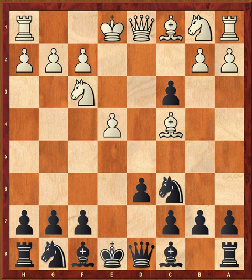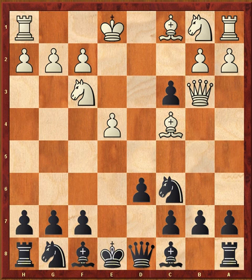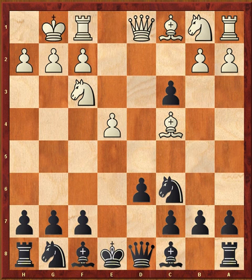Nakamura plays Qb3, again ignoring the pawn — he desperately wants Ibragimov to take on b2. Qb3 threatens the pawn on f7 — a primitive but effective attack. Another idea is it forces black to block his c8 bishop in. If instead Nakamura had just castled, the bishop could swing out to g4. So Qb3 makes it somewhat more difficult for black to develop.